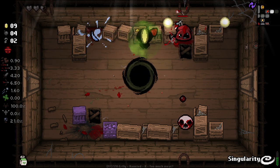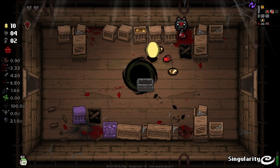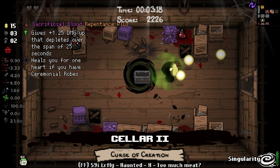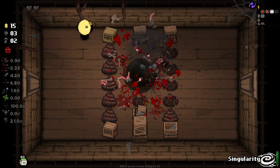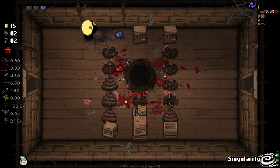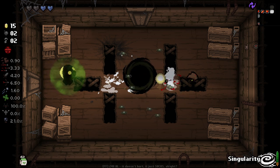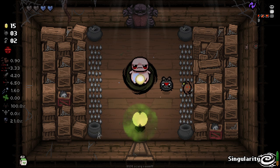Oh, this guy bled that dude. Taking some damage I really shouldn't be taking right now. We've got another charge — we'll save this charge for the boss. At least we've got double soul hearts back off of this. As you can see, we are overcharging a little bit here. Good extra bomb. Yeah, I'm going to save it for the boss.